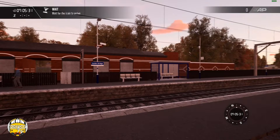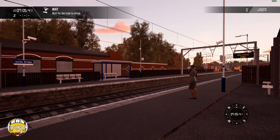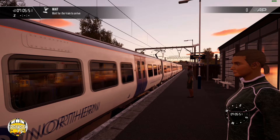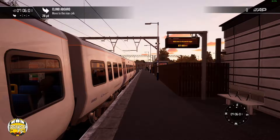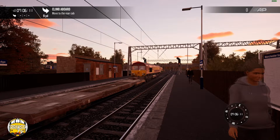This is Dovetail Games' idea of how guarding could be implemented into TSW. It's a bit of a concept, really, to sort of see how well it goes in this sort of scenario. This isn't going to be a look at the route — you can see that in our first look video if you wish to find out more about this product. We'll be guarding this Class 323.